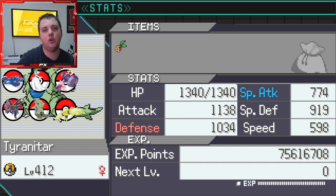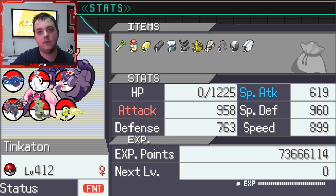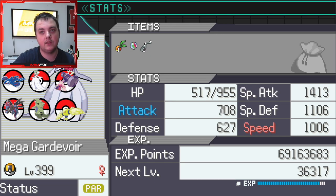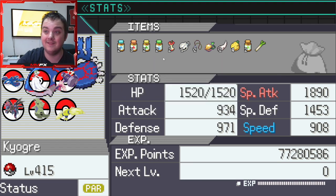This is new - basically per 100 floors you'll get a candy. So 60 for Gardevoir, 450 for Kyogre, which is insane. So you are getting candy as you're walking through, which is really good.